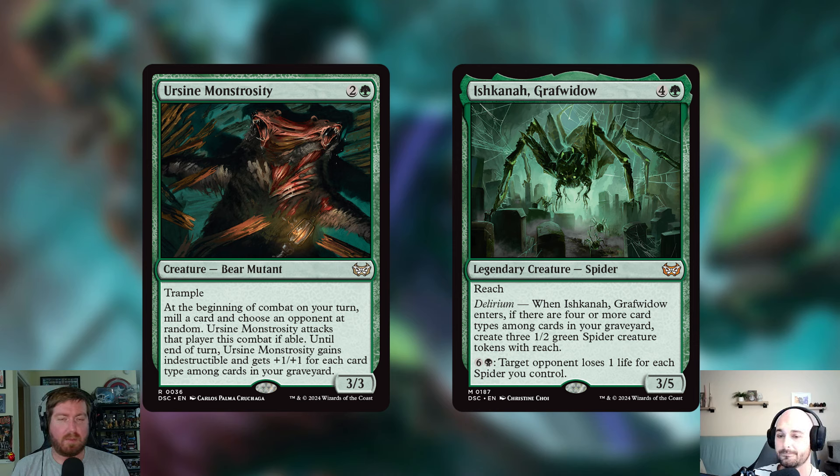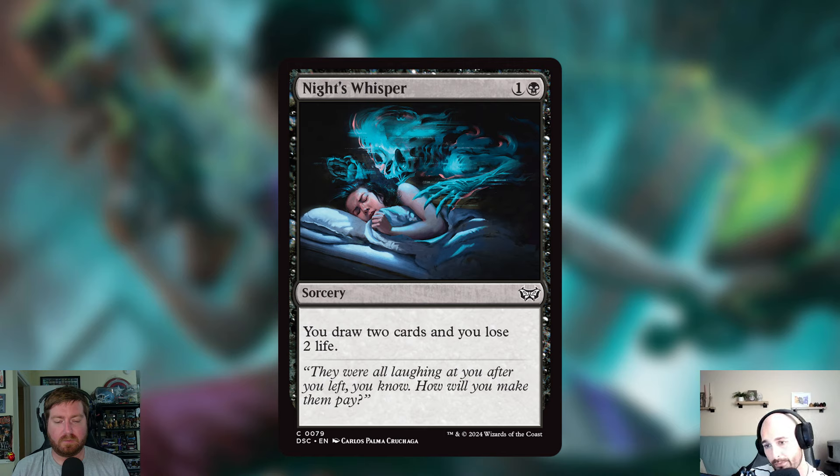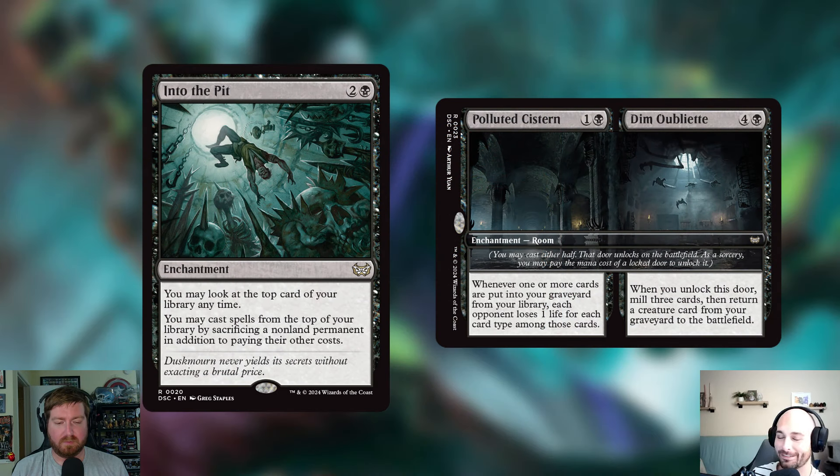We added two non-permanent spells and are removing one. I'm cutting Night's Whisper — don't hate me in the comments, this was genuinely the last card I had to cut. It's one and a black for a sorcery: draw two cards, lose two life. Short, sweet, and I love card draw. I would have kept it had I found something else to remove, but it was this.